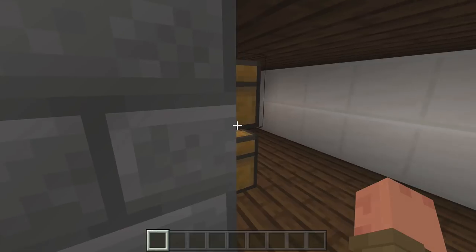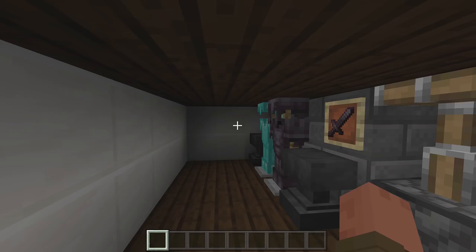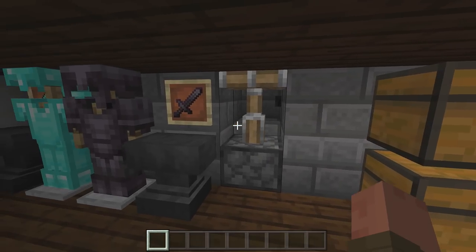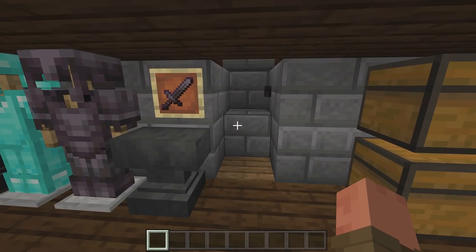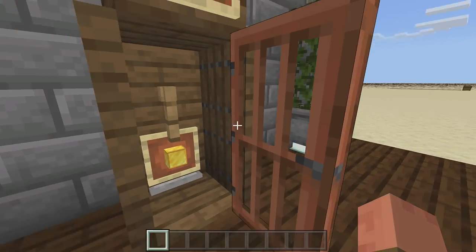Just turn it, get inside your clock, and head down to your secret room. You can also close up that door behind you, walk on out, click this button right here and it'll close up right behind you. You can do whatever you like down here - I just have a couple of armor stands and some chests.